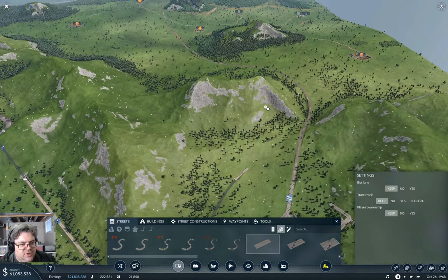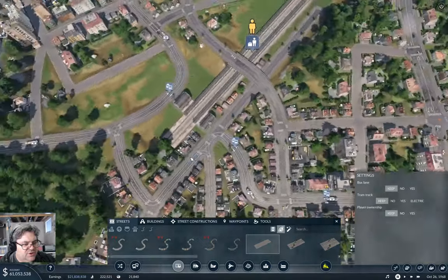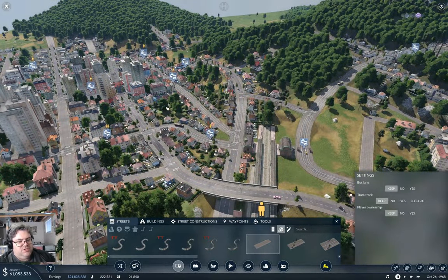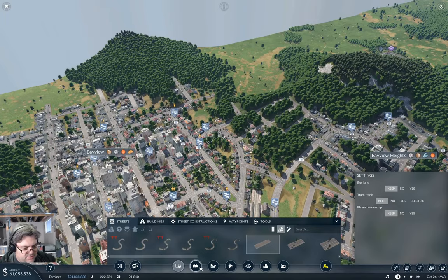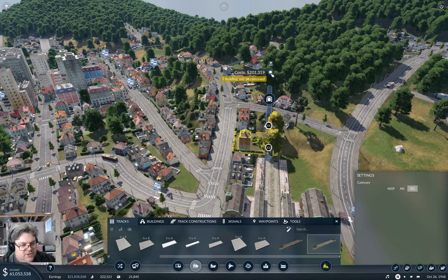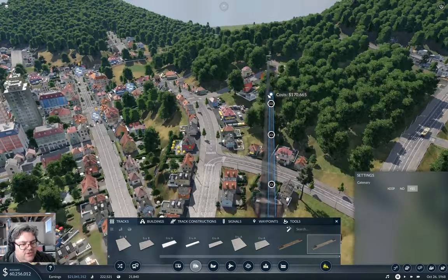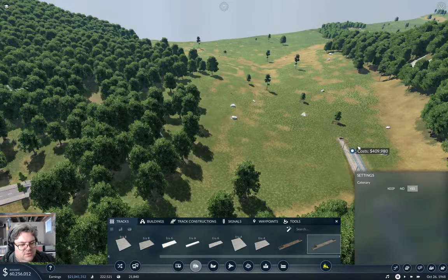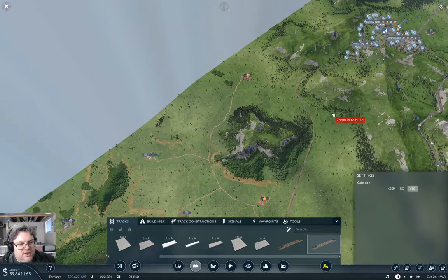So that's got a bit of track going out this way. Now where do we need to come up at Bay View? We need to come up at our main station here, which needs to punch through this mountain. What do we need to do to get this to work? We probably want it to come through here level-ish, and we can just punch it right through the hillside here and we should be good.